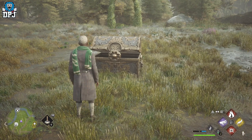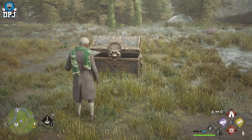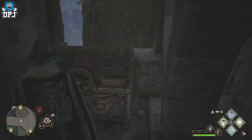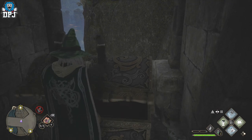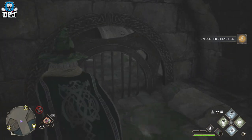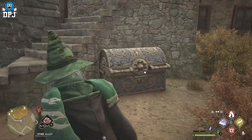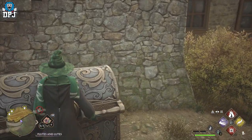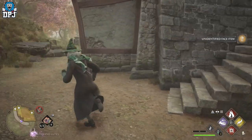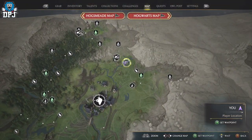What you are looking at right here is a chest — a chest which guarantees you a legendary armor piece. This is the chest you use this sneaky little trick with. Now, these chests are found all over the map. There's one in Hogsmeade which I'll show you in a second, one within Hogwarts Castle where you have to do a little bridge challenge, and there's also this one here which I'm going to demonstrate with today.